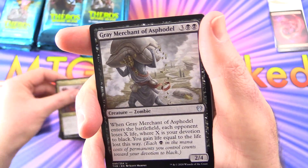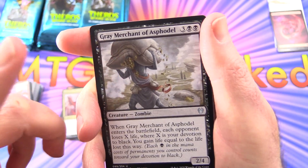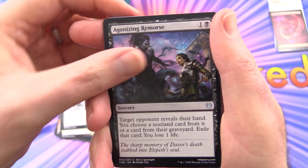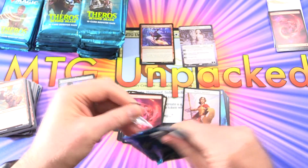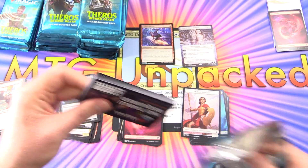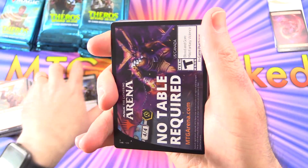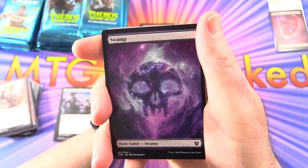Slaughter Priest of Mogis, Minotaur Shaman, Grey Merchant of Asphodel — interesting, he used to be a common, so they've bumped him up to uncommon. Agonizing Remorse and a bunch of commons. I know some people like when I go through the commons — you'll have plenty of opportunities in the future to see those. We've got to get this video out ASAP.